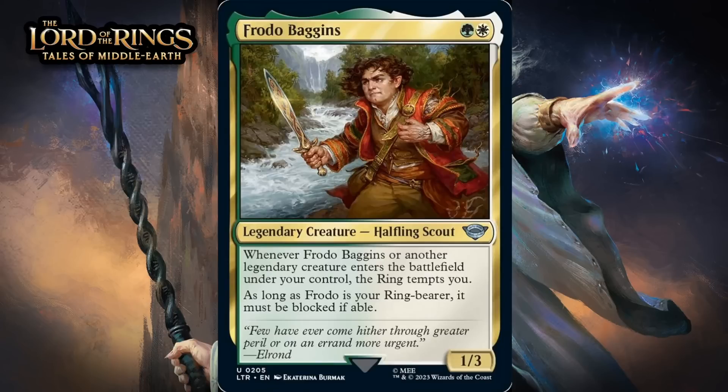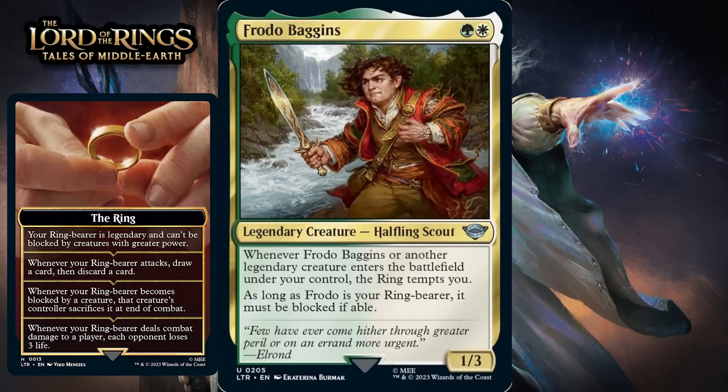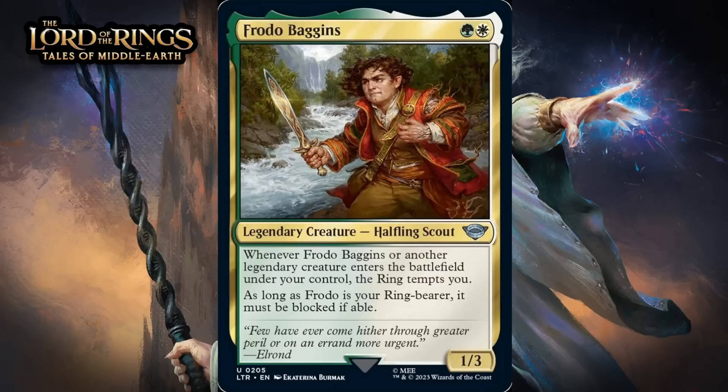Next up, it's Frodo Baggins, which for a green and a white is a 1/3 halfling scout at uncommon. Whenever he or another legendary creature enters the battlefield under your control, the ring tempts you. As long as Frodo is your ring-bearer, he must be blocked if able. This card has a really weird design. A 2-mana 1/3 that has the ring tempt you is a solid card, but the fact that Frodo forces things to block him is really weird — especially because the very first effect you get from the ring is that your creature can't be blocked by creatures with more power than it has. Frodo has 1 power, so not many things can block him anyway. None of this makes him a bad card — it's just weird, narrow upside on a card that's already pretty good. Giving this a C+.